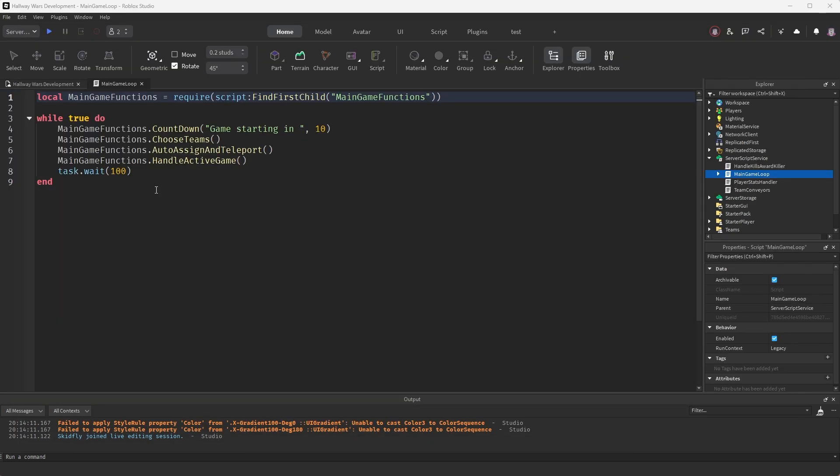Now I'm going to work on the game ending functionality. I want the game to end when one of the cores dies. I'm going to have the team that kills the other team's core get awarded with extra gold and the win - they're going to be announced as the winner.